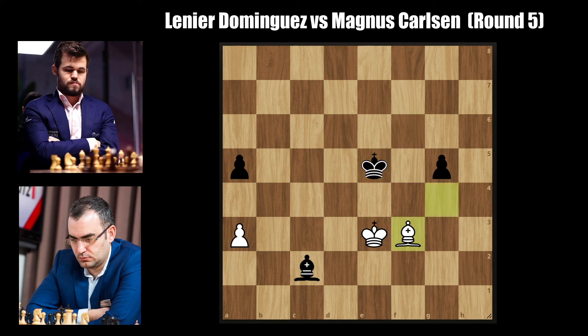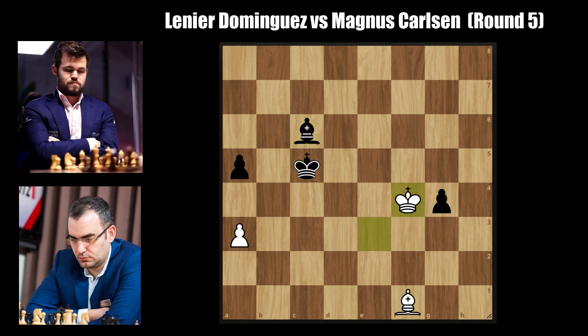Bishop to f3 — there's going to be a lot of maneuvering back and forth to create squares for each piece. Bishop to c6, king to d6 attacking the bishop, the bishop returns to f3, and king to c5. Magnus cannot push his own pawn because the bishop will simply sacrifice itself for it and the game will be a theoretical draw. Bishop to e2 keeping an eye on the g4 square. Bishop to g6, bishop f1, bishop h5, king to e4, bishop d1, king e3, g4 — Magnus finally decides it's time to push the pawn. Bishop to a6, bishop f3, the bishop returns to f1, bishop c6, and king to f4. In this winning position, Magnus makes a fatal blunder with king to d4, allowing white to capture the pawn on g4 with the king.